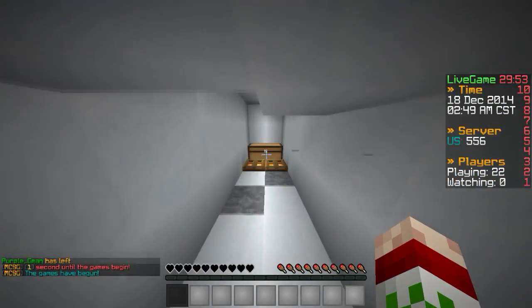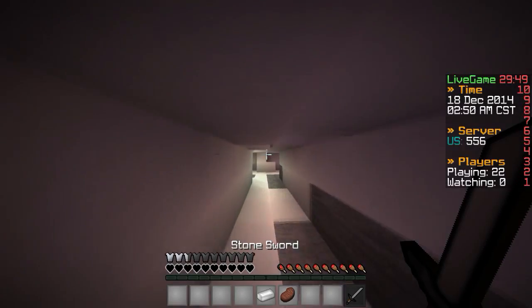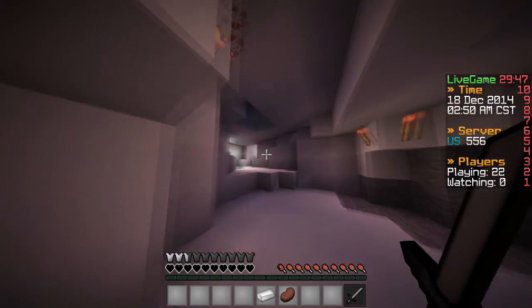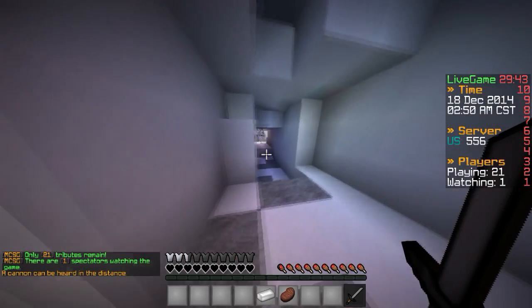I'll show you guys in just a bit here. Let's see what we can get from this chest — there we go, we got some nice stuff. I'm gonna go up here and kill this dude, actually. I wanna get to a safe position before I do anything, so that guy's gonna die.